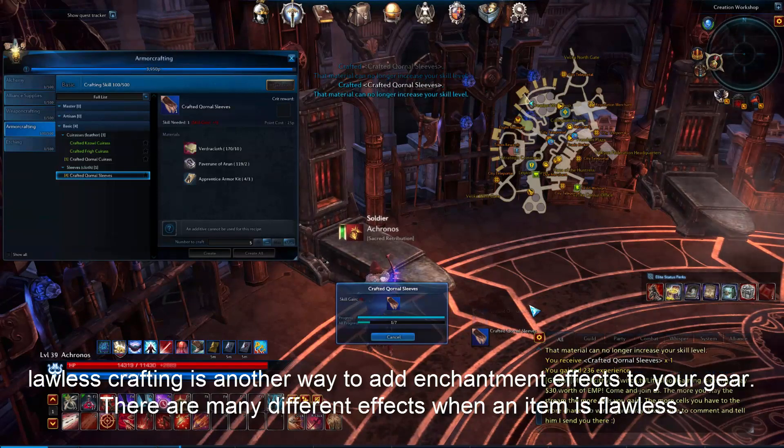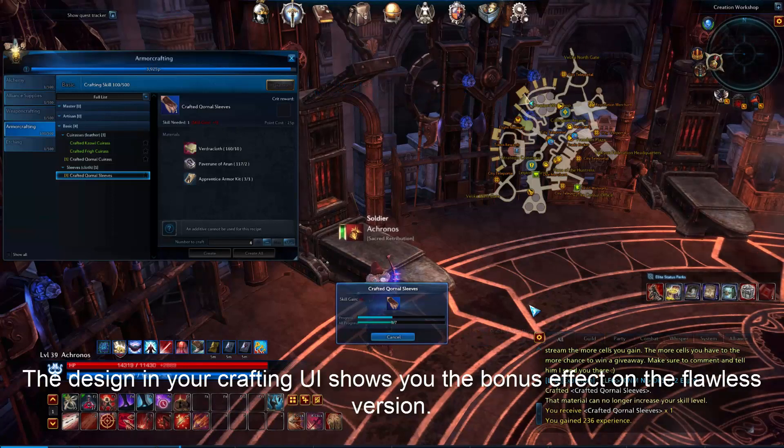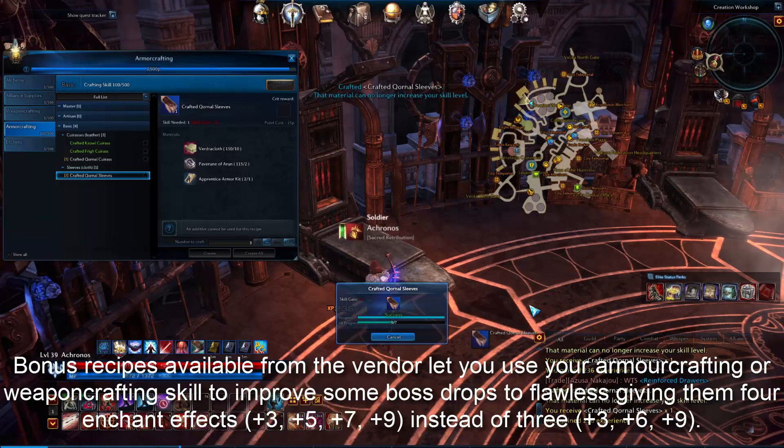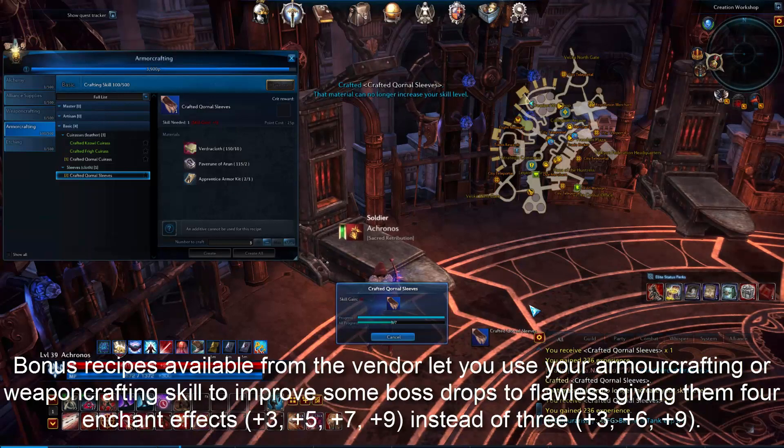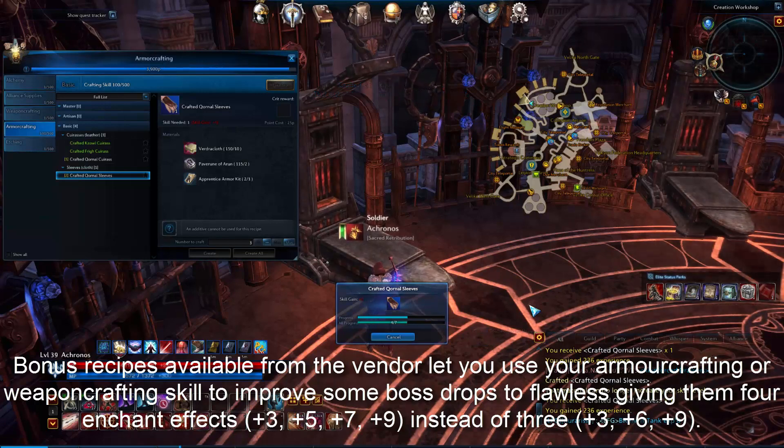Flawless crafting is another way to add enchantment effects to your gear. There are many different effects when an item is flawless, and the design in your crafting UI shows the bonus effects on the flawless version. Bonus recipes available from the vendor let you use your armor crafting or weapon crafting skill to improve some boss drops to flawless, giving them 4 enchantments instead of 3.